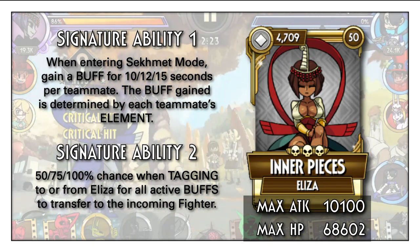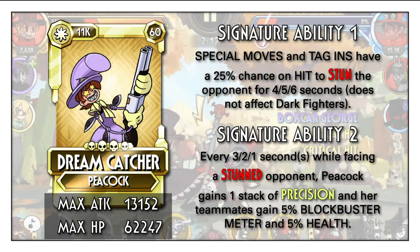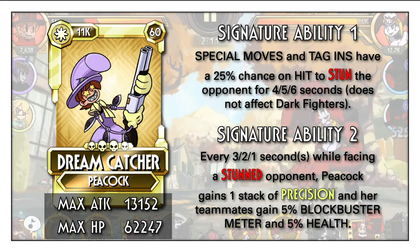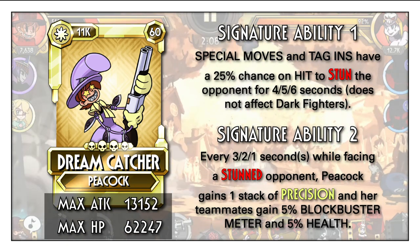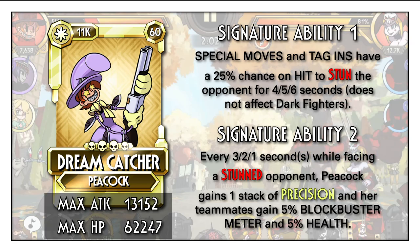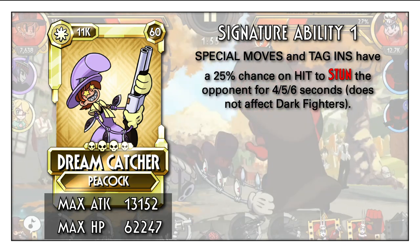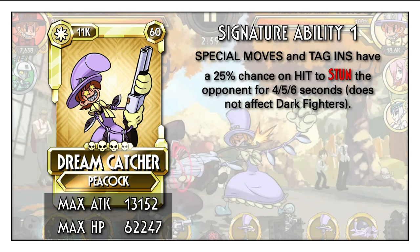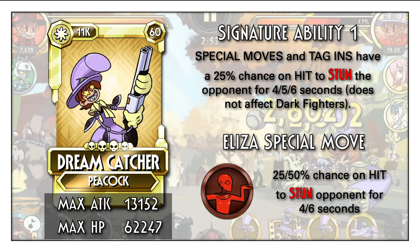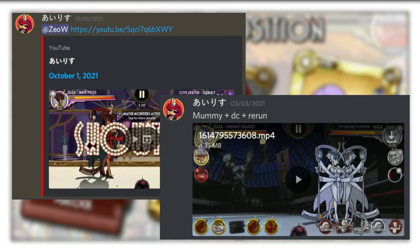The next question is who should be the main fighter. From all the variants in the game, I think Dreamcatcher is a very good main fighter for this team. The synergy comes from Dreamcatcher's second ability, which is to gain meter, health, and also precision when facing a stunned opponent. Precision is a powerful, powerful buff to get. There are two major ways to stun the opponent: the first is through her own signature ability that stuns opponents through special moves or tag-ins, which is also the synergy point for RERUN. The second method is through Eliza's Uppercut special move, which has a pretty high chance to stun the opponent when maxed out — shoutout to Alice from Discord for bringing that up — allowing Dreamcatcher to gain precision even against non-dark fighters.